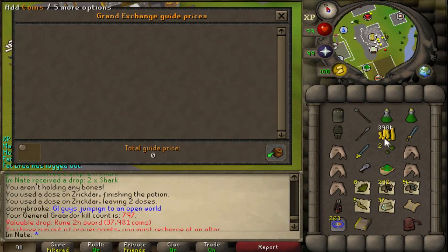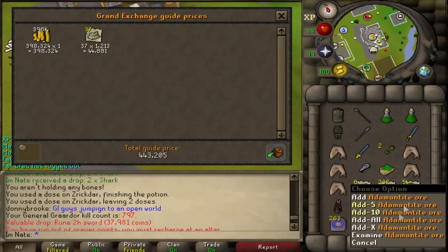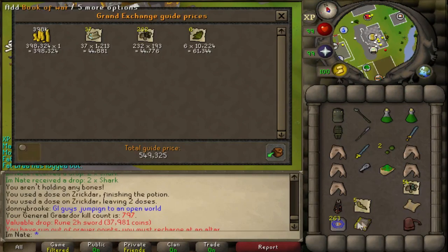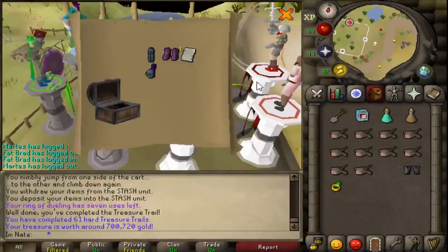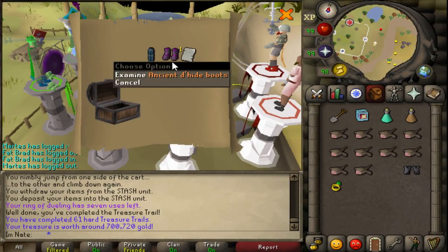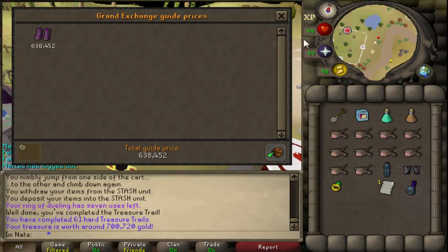Finished a Barrows strip — nothing really good. Probably did around 30–40 kills. The loot came out to 778k. There's also a 700k reward from a hard clue, number 61 — basically all the value coming from the boots.